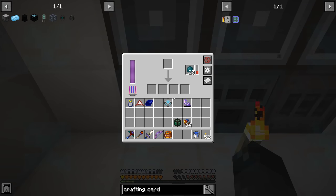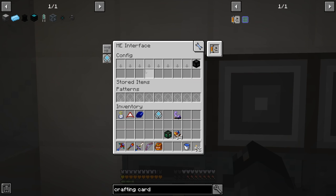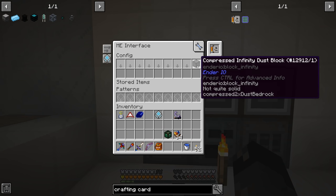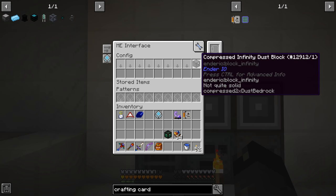The SAG mill is set to push/pull from the top, so it grabs items and pushes them back into our interface. The interface should try to craft this item all the time. When items go back into the system, it should say we have these and try to craft, completing the loop. I'm not sure why it's not working — maybe we should use an export bus with a crafting card instead.